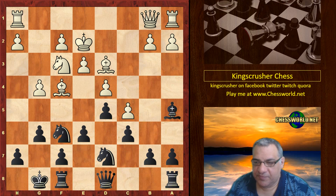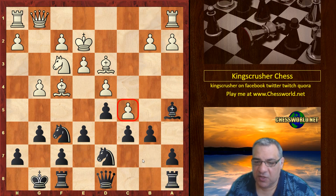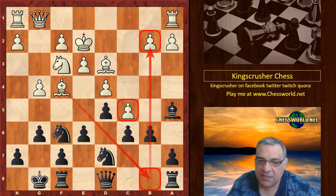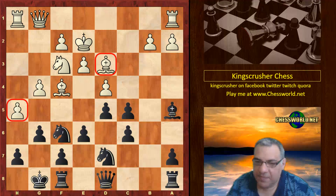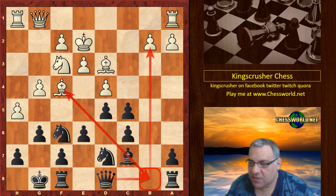g6, Qg1, b6 — hitting that pawn chain hard. For the moment white covers b8, so it's difficult to see how this is an issue on the second rank. But okay, black takes on c5, h5 — white's going for an all-in attack here.